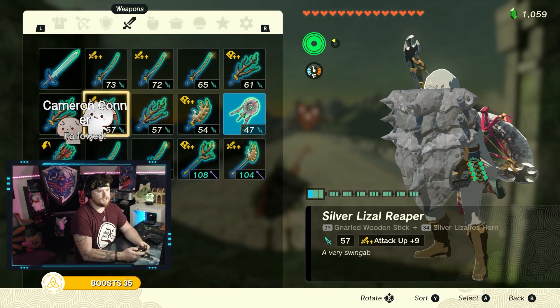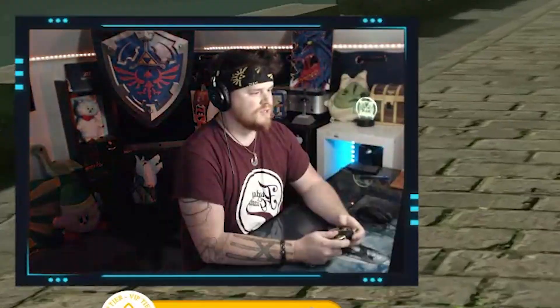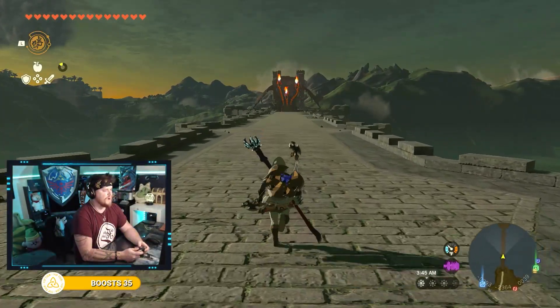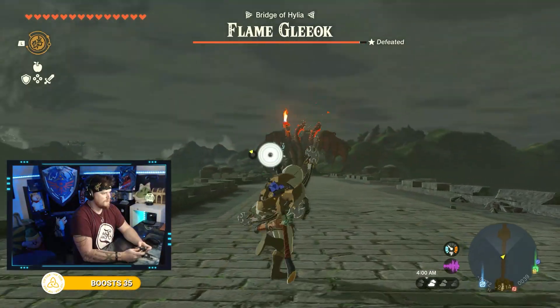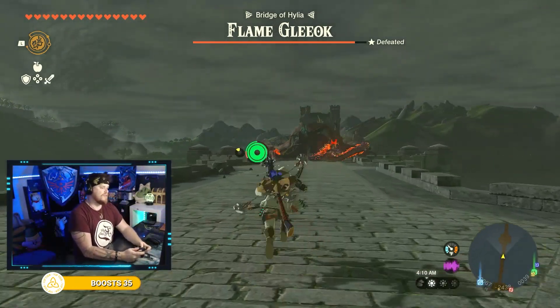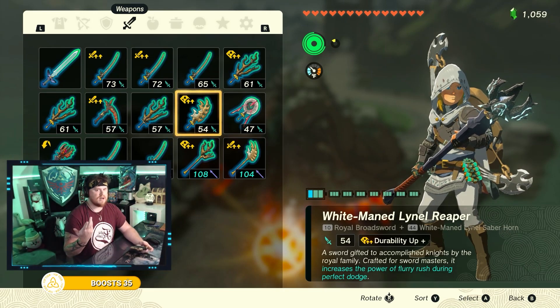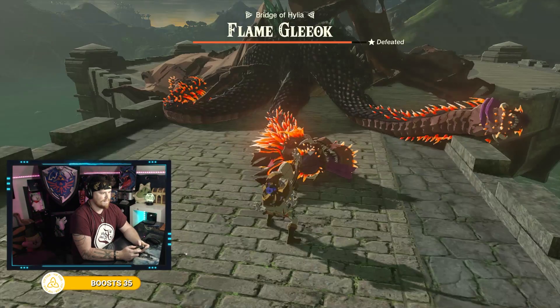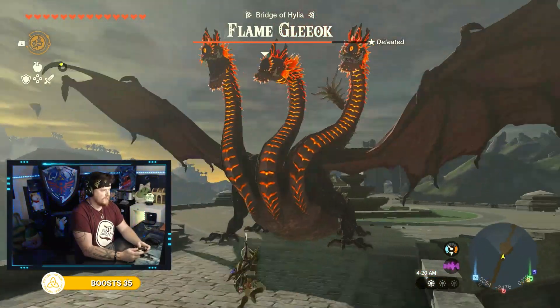So we're going to fight the Fire Gleox. To do this, we are going to use a Lynel crossbow, an Armor Shard Shield, and an Ice Staff. I'm going to have a Sapphire Shield out too, just so that I'm on the cooler side. The easiest way to beat a Gleox is not to bum rush it because it'll flap you away. The easiest way is to come at it with Keese eyeballs — they home in on the Gleox heads, and then you run up and smack it. They are also elemental enemies.